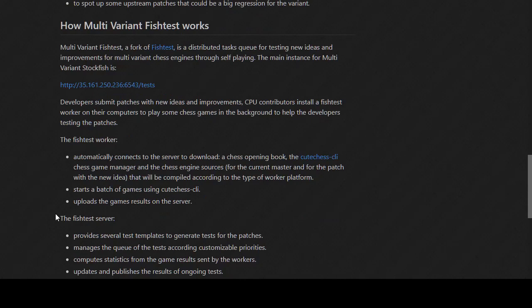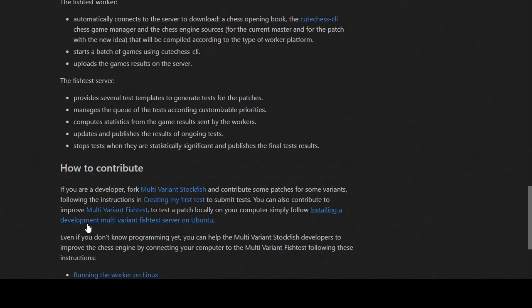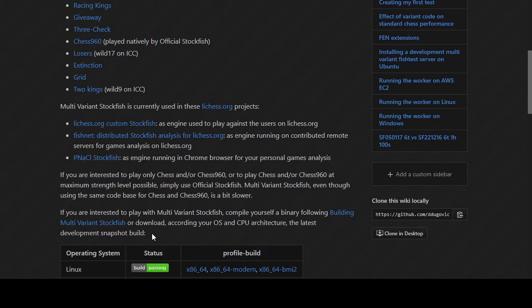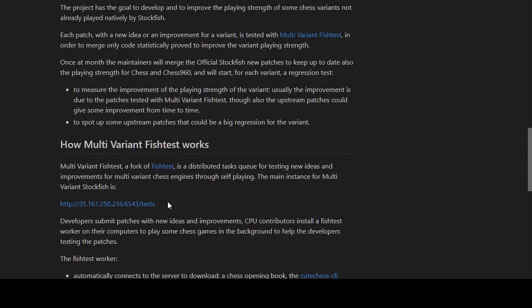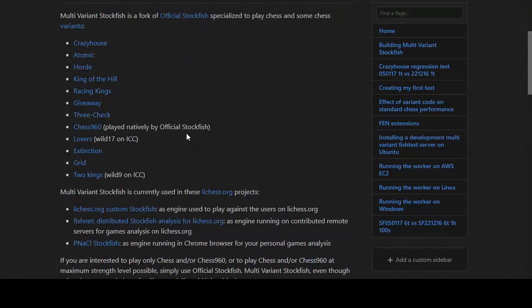The wiki already has sections on 'how to contribute', 'running a worker on Linux', 'if you're interested to play', 'building', 'goal and workflow', and 'how multivariant SF works'. I'll augment the existing 'goal and workflow' section with usage information. The only new parameter introduced for variant play is UCI variant - its usage is pretty damn simple.